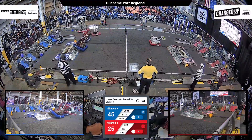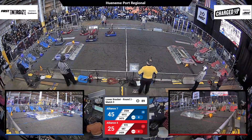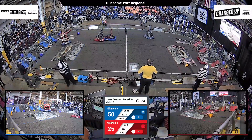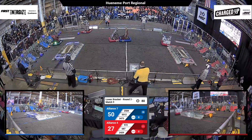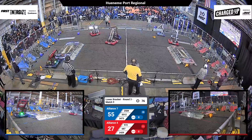Their partners, that's Team Sprocket. They've got a cube. They're going to place it up high. 6-8-7 drops a cone, but it lands in the hybrid — that's still going to be some points for the Red Alliance.